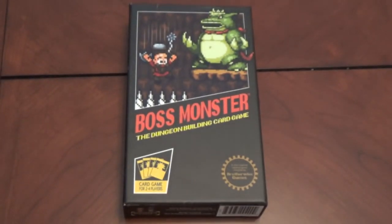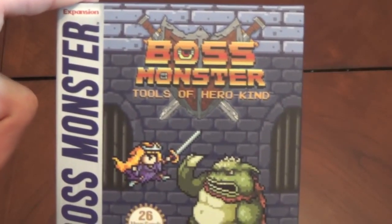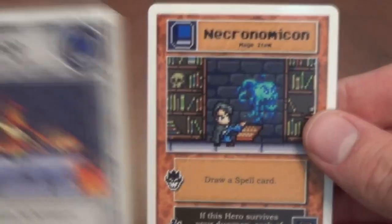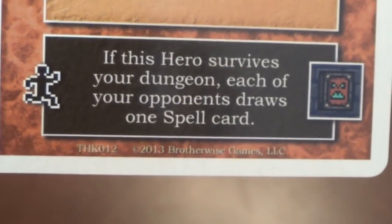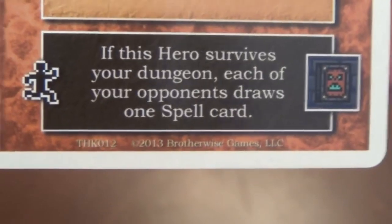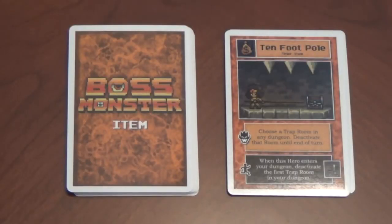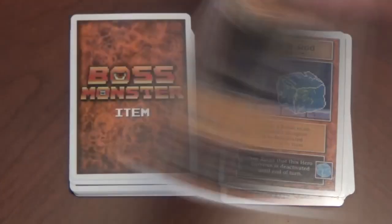Thankfully, there's something more to spice up the game a little bit. There's an expansion pack called Boss Monster: Tools of Hero Kind. This will randomly generate an item in town where the hero shows up before they go dungeon crawling. If an item matches a hero's type, they will take it with them and take advantage of the hero effect on the card. If you manage to kill them, you get the item for yourself and you get its Boss Monster effect. You can only have one item at a time and can only use them once.